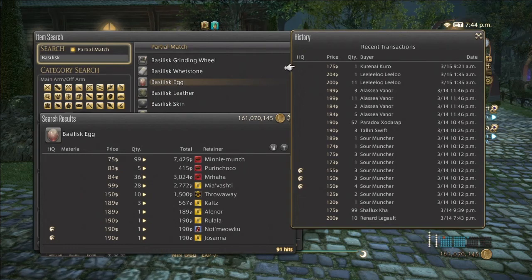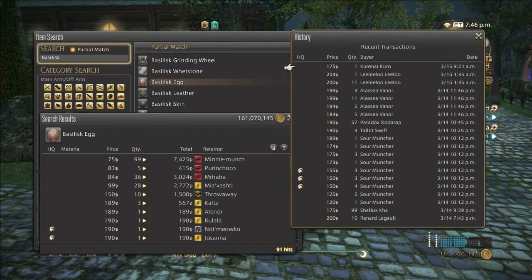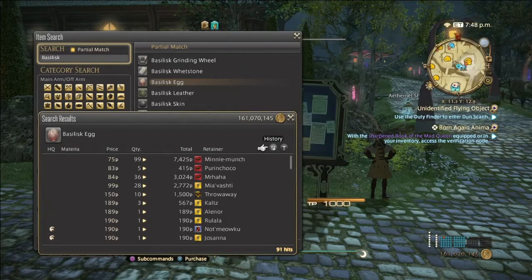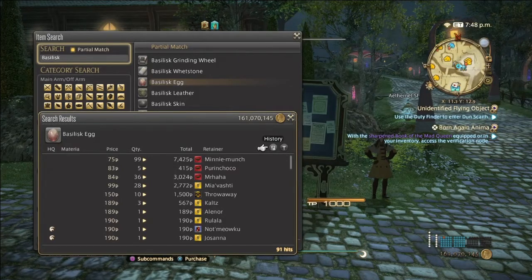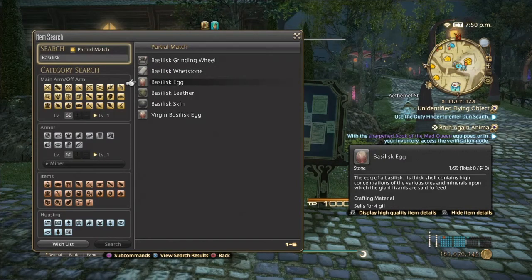In the sales history, a lot of the eggs have sold the past two days, but it's mostly in twos, threes, and fours — not in large stacks. The reason I'm recommending basilisk eggs is because of the whetstones that they make, so hopefully on your server they sell a lot better than on mine.